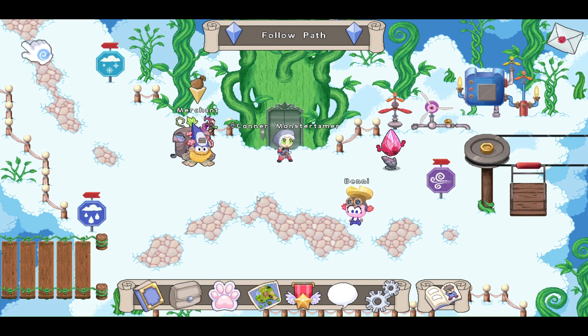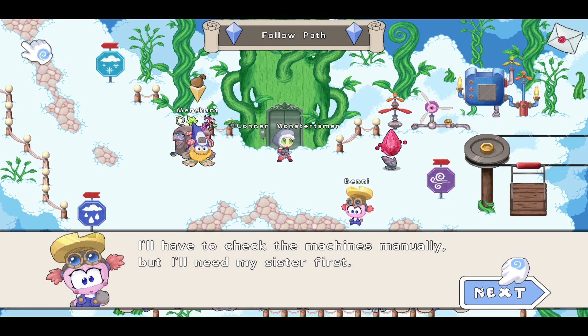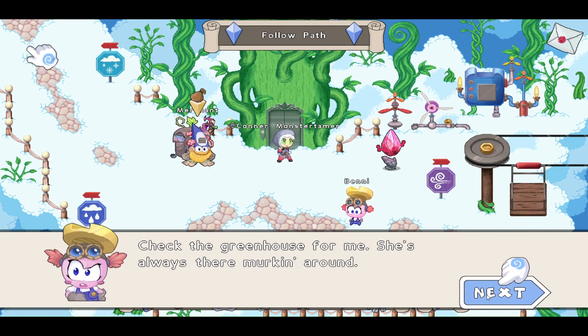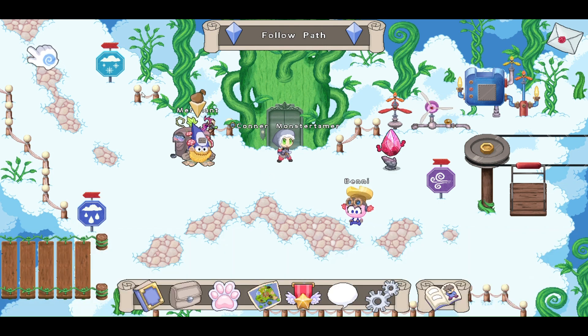Here we are back in Old Prodigy, about to talk to Benny. That monster chewed my weather-o-meter to bits! Guess we'll have to do this the old-fashioned way. I'll have to check the machines manually, but I'll need my sister first. Let's go find her. Check the greenhouse for me — she's always there, murking around. Alright, we're heading back to the greenhouse. Let's head on up this way and see what we can find.